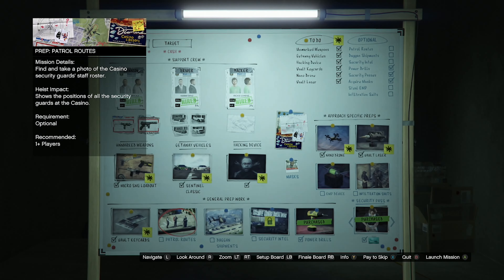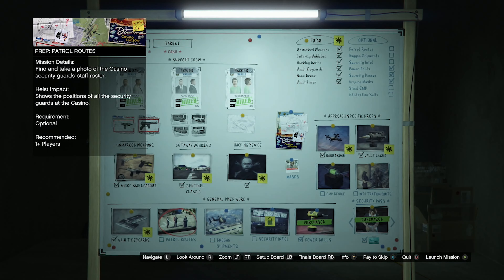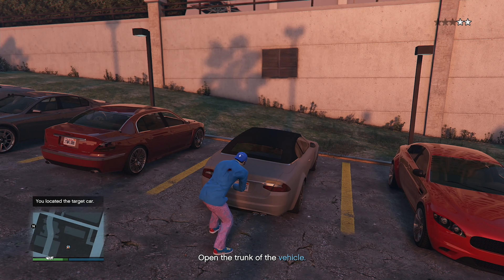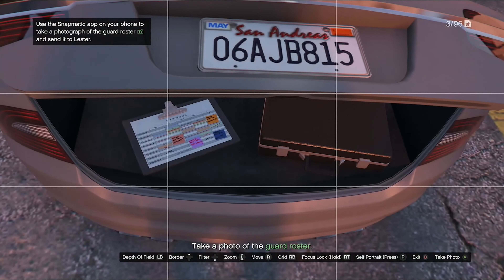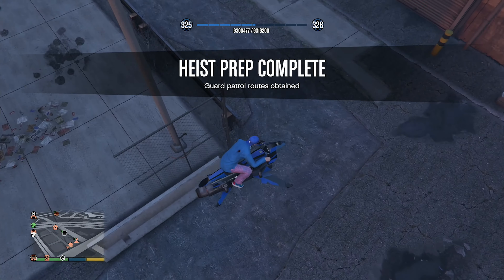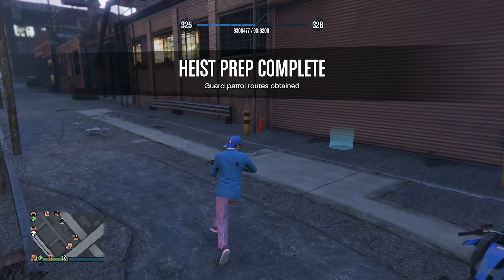I found the vehicle, opened the trunk, and took a picture of the roster. Lost the cops and the heist prep is complete. Now we have the guard patrol routes, and I think we're ready for the heist finale.